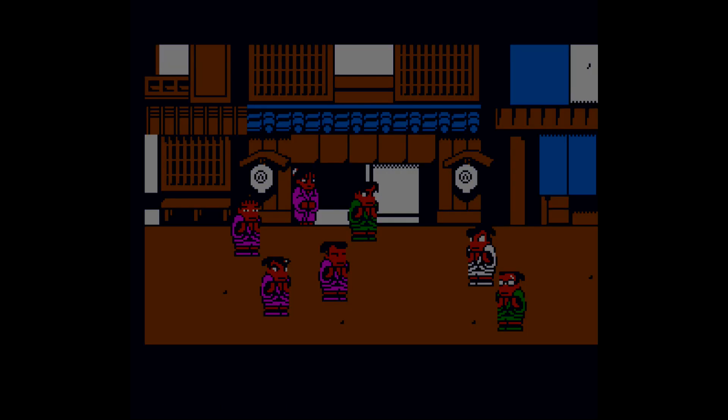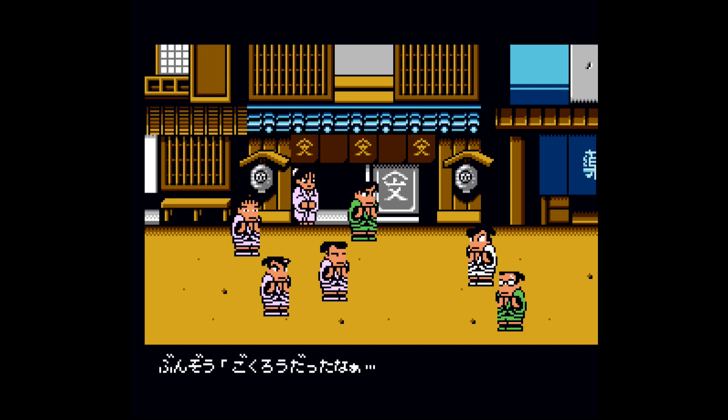In the middle of the cutscene, you should get a yes or no question. To get the alternate ending, what you want to do is make sure you pick no, which is going to be the option on the right.